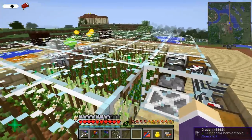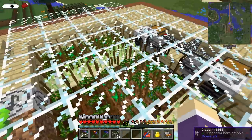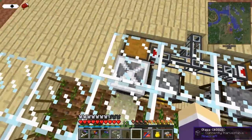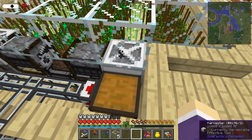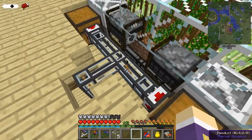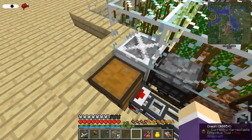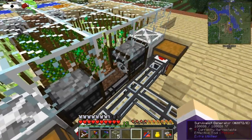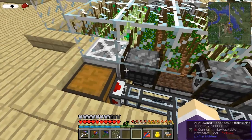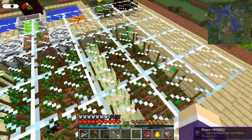Now we've got a similar sort of farm setup as we have over at the village. We've got harvesters from Mine Factory Reloaded down here that are harvesting the crops and sending them out this way. I've got two setups sorted out this way, so they're constantly harvesting in a large area, so I've got lots of crops here.